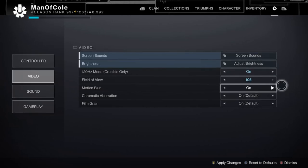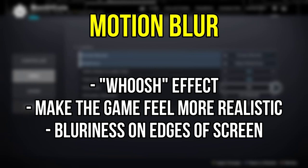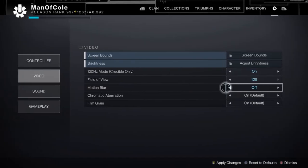Next is Motion Blur. Motion Blur is intended to make the game feel more realistic — anytime you quickly move from side to side, you will experience some blurriness on the edges of your screen, kind of like a whoosh effect. With this setting off, you will increase your FPS because you are using less resources. I almost always turn this setting off, as not only does it benefit your FPS, but in the Crucible it's just one less thing that disrupts my vision when I'm trying to evade or engage an enemy. Again, my preference is to turn this off, but if you're going for a more realistic experience, you can leave it on.